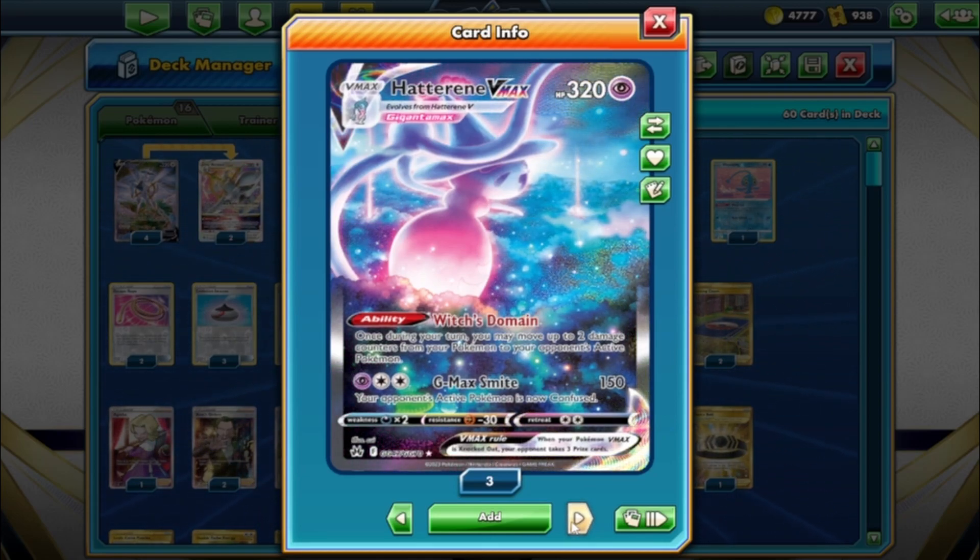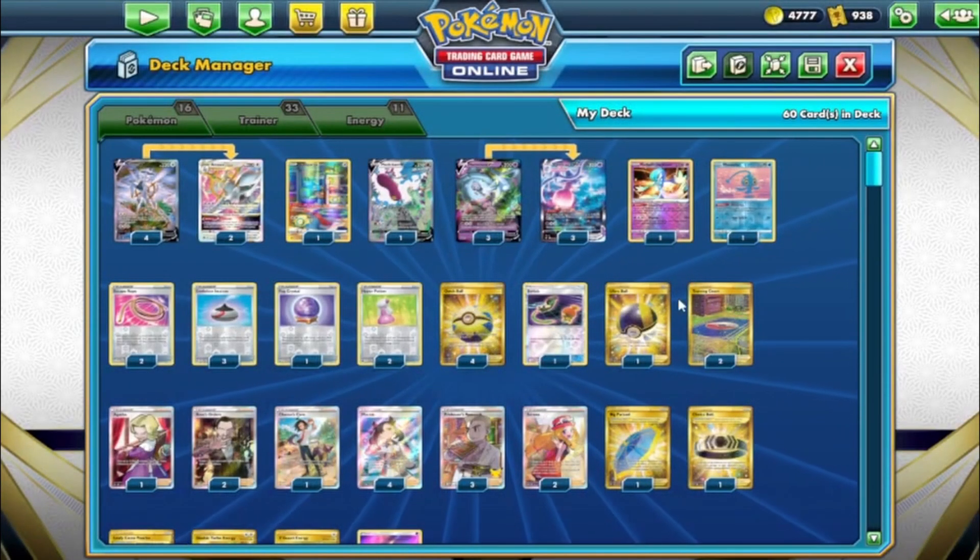Its attack G-MAX Smite does 150 and the opponent is confused. The cool thing about Witch's Domain is you can move damage from different Pokemon — not just one. So if you have damage spread everywhere you can manipulate it, heal other Pokemon, and make sure you damage your opponent. It is a really cool ability and I cannot wait to get some games with it.